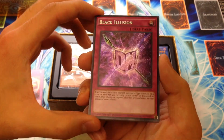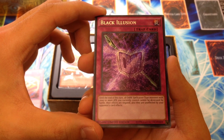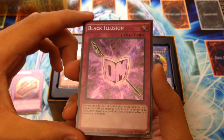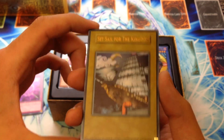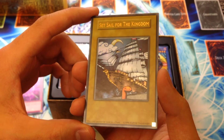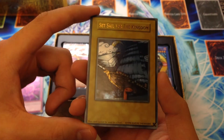And Black Illusion. Black Illusion is a normal trap that reads: until the end of this turn, all Dark Spellcaster types with 2,000 or more ATK you currently control cannot be destroyed by battle, their effects are negated, and they're unaffected by your opponent's card effects. Very powerful shield — pretty much a shield on Dark Magician's Magical Wand.